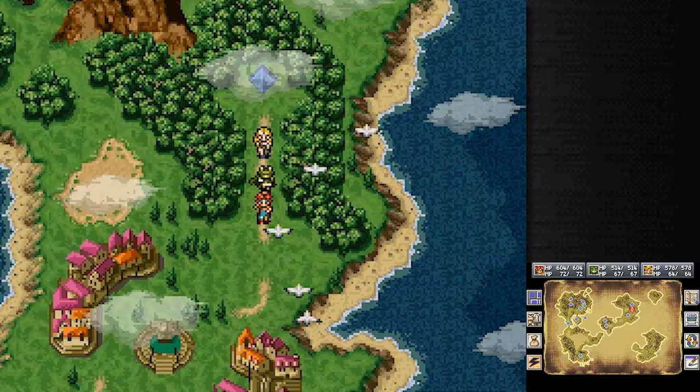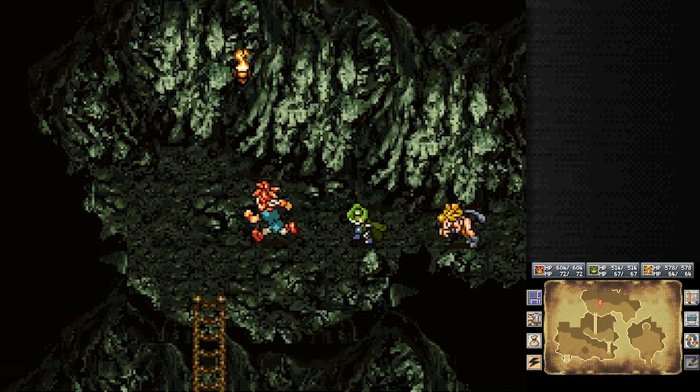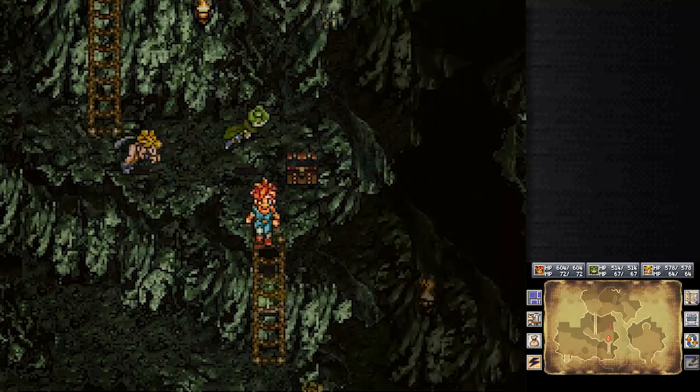Crono does get hit a lot, so 15 extra defense and a natural resistance to physical damage sounds pretty great. His Triceratopper can now go on Ayla. In what I have written in my notes as 'Da Water Cave from Medina Village trademark,' there was a sealed chest in the Hecran cave as well.